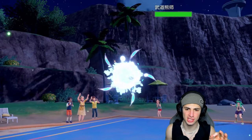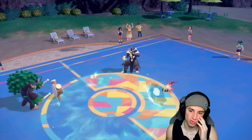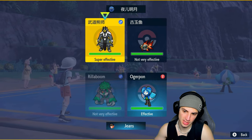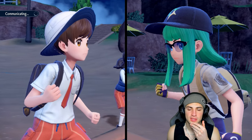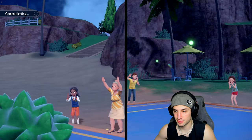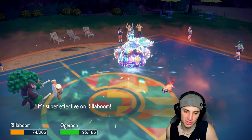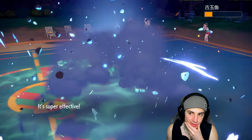If Terapagos comes back in, does it destroy the terrain? I'm going to be so upset. I do have Assault Vest on Rillaboom, which is nice. Ivy Cudgel should be able to finish Chi-Yu off — do I go for Grassy Glide or Wood Hammer? I'll go Wood Hammer. Heat Wave flies — Rillaboom soaks it with the Vest, but I get burned. Are you kidding me? I get burned, and now my Ivy Cudgel doesn't KO.